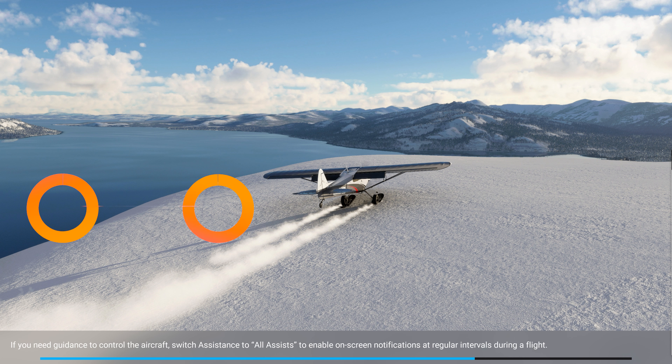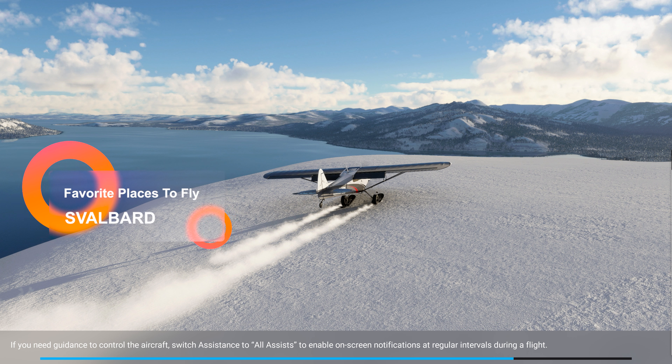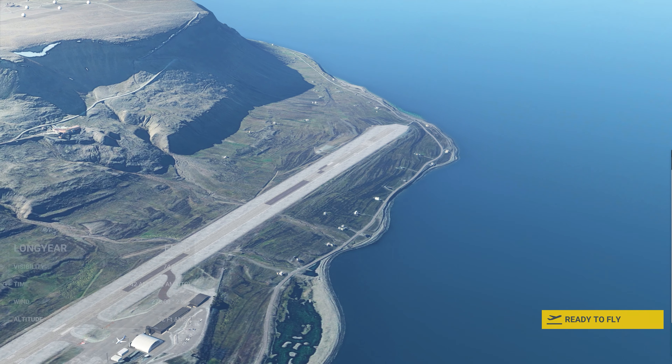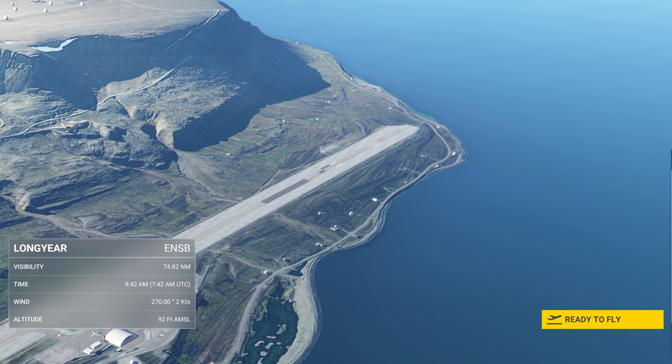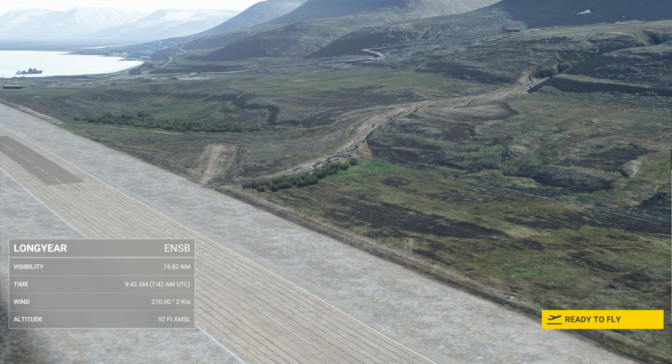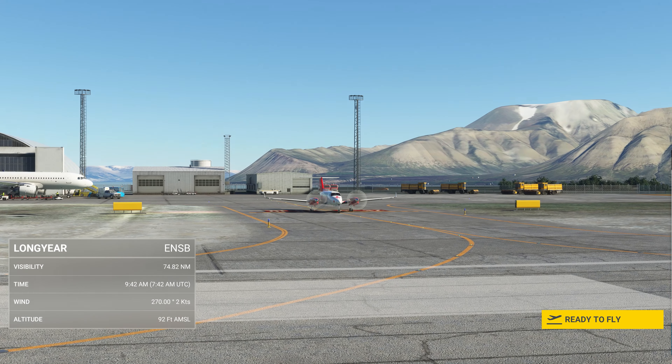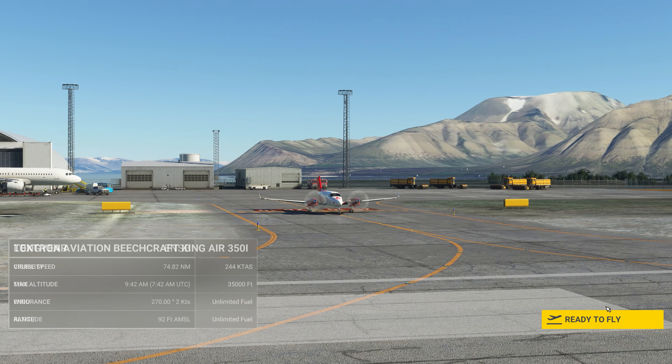We're going to be looking at the Svalbard Global Seed Vault, which should be easily visible. In addition, there is a KSAT — a global ground station network — near here. That is basically a network positioned to provide support for space missions, anything from low Earth orbit to the Moon.